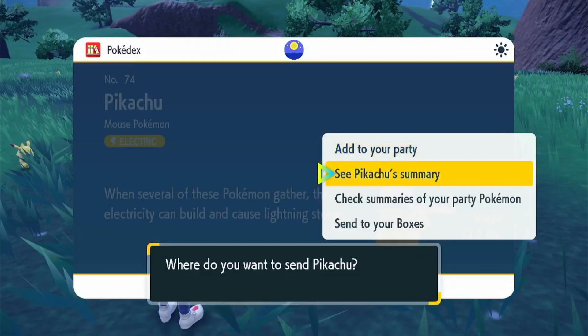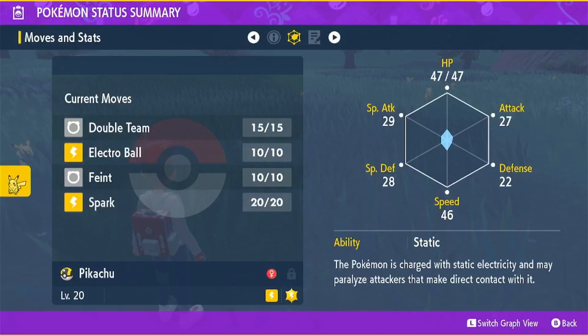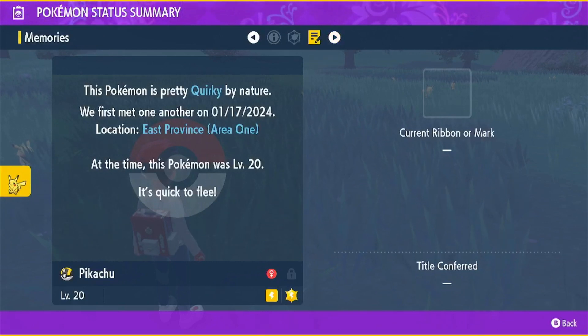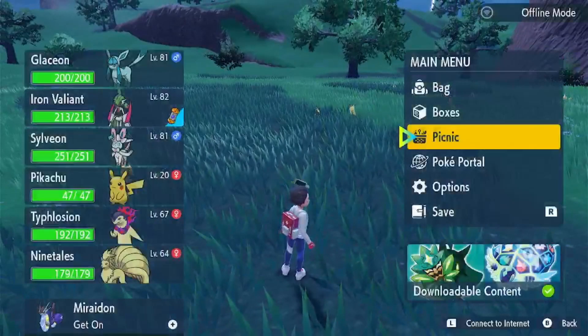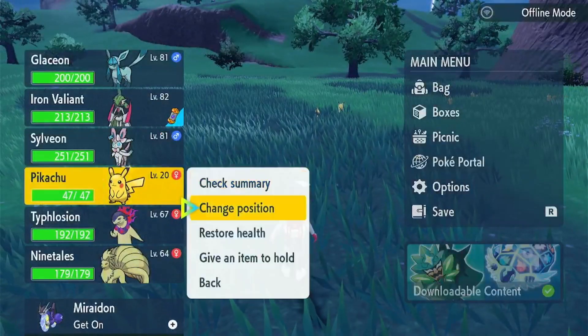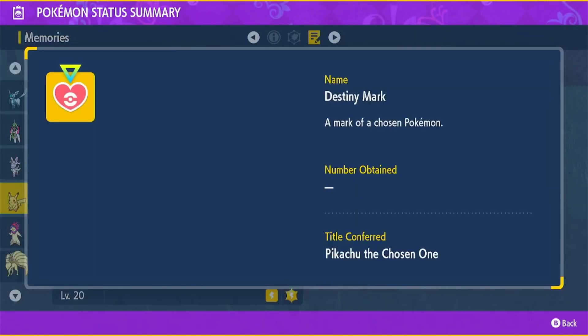Before we check, let's guess the nature. I am thinking it is timid by nature. Let's see — it is quirky by nature. And it does seem like it does have a badge. Give me a second — we have to put one of our Pokemon in the box so we can see what this Pikachu's mark is. Let's check the summary. It does have a ribbon mark. Does it have the Destiny Mark? Yes! Let's go! We found a Pikachu with the Destiny Mark as the chosen Pokemon!